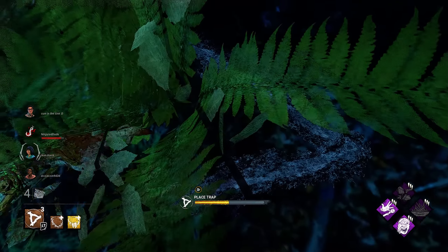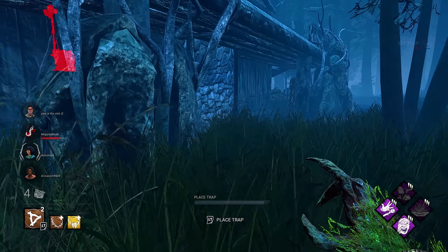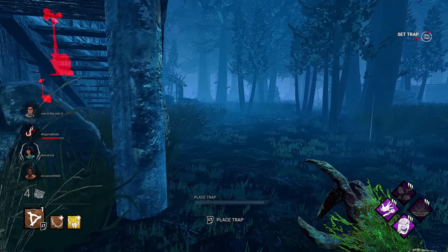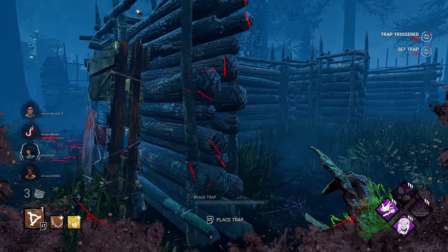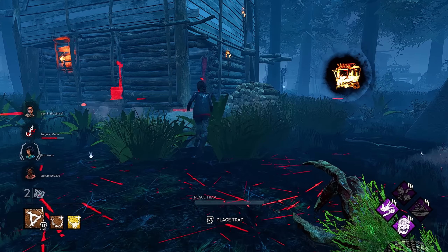Since we do have her hooked in the area, I think we're just gonna set a web around her so it's hard for her teammates to get her. Because trying to hold down a three-gen on this map is not gonna work, bro. I could have insta-swung there for some reason — what the hell?